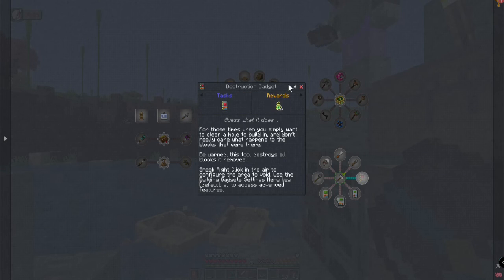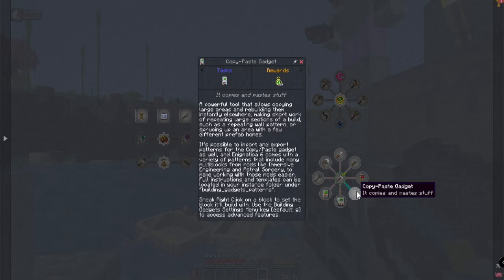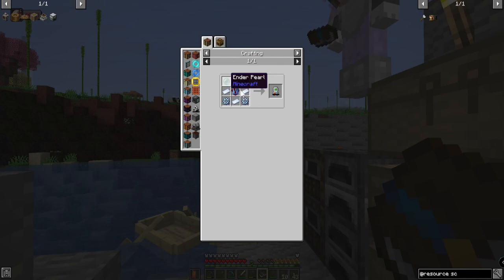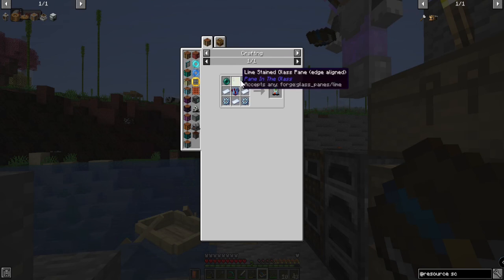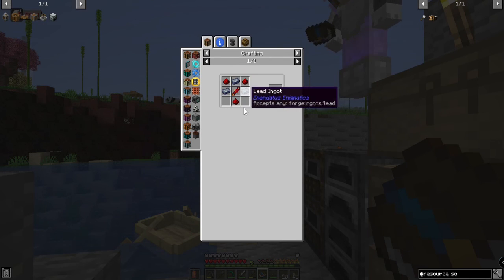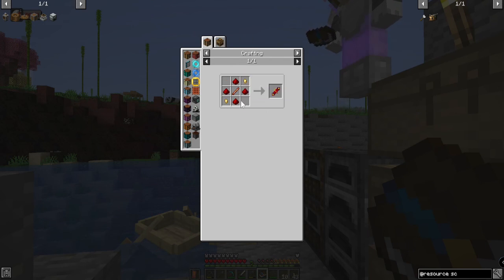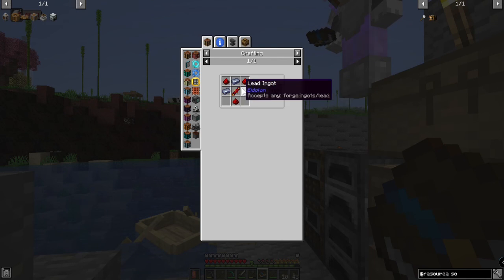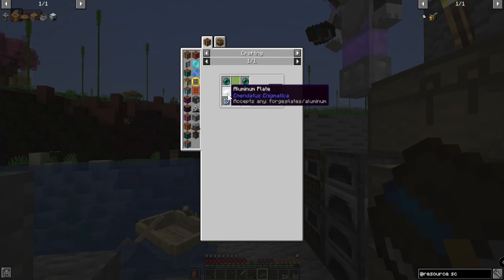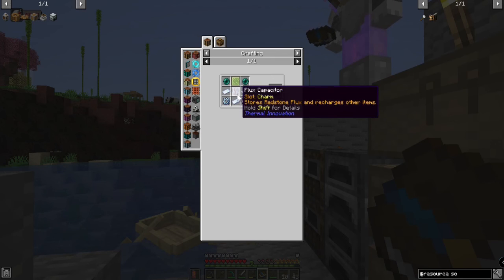Construction gadget, copy-paste gadget — how bad is it? Oh my gosh, it's terrible to make this stuff. Flux capacitor looks pretty standard — glass, osmium gear, nothing hard there. It's the ender pearls that are kind of setting me back here.